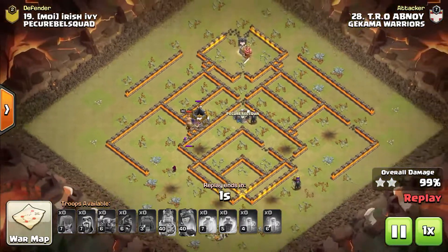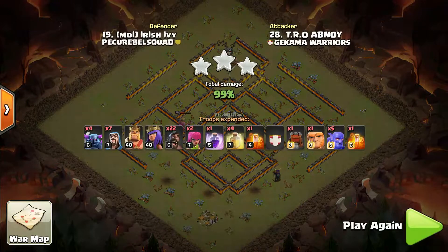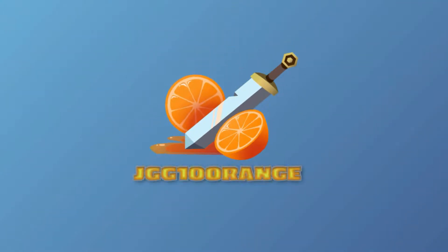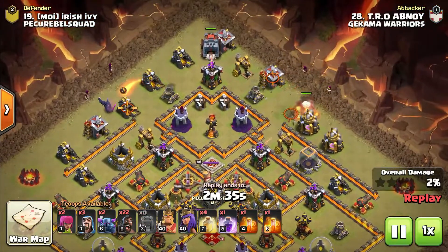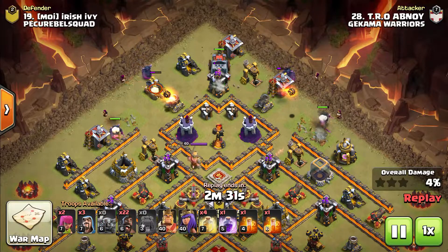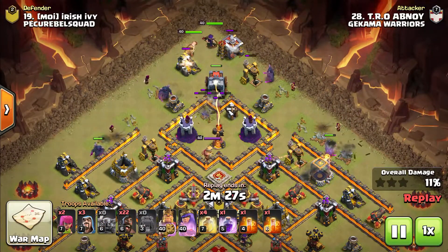In today's Clash of Clans video, we're going to take a look at Kill Squad Hogs, an incredibly powerful Town Hall 10 attack strategy. It is JGG10Orange here and welcome to another Clash of Clans video. Today we're going to take a look at the Kill Squad Hog attack strategy at Town Hall 10 and how to execute it effectively. Let's get straight into it with our first raid.